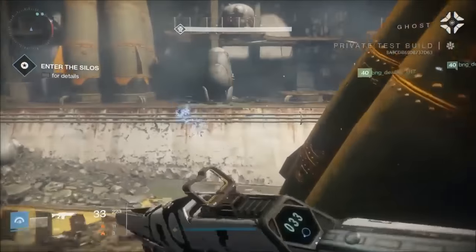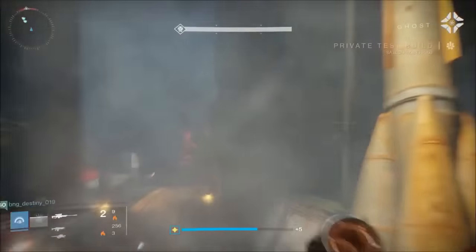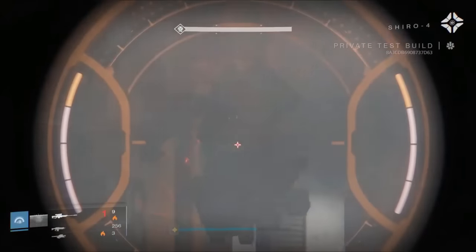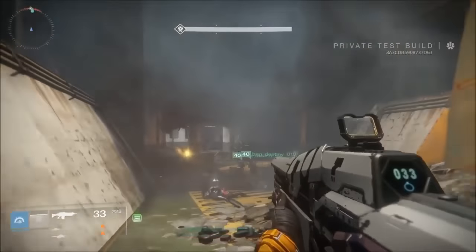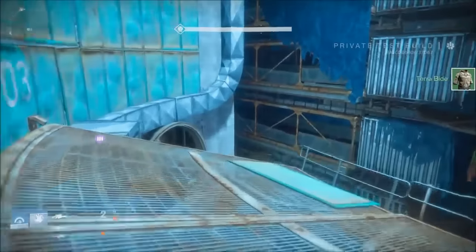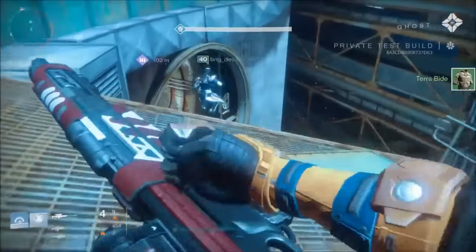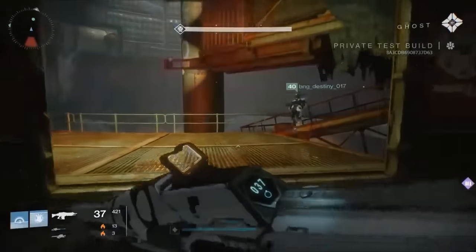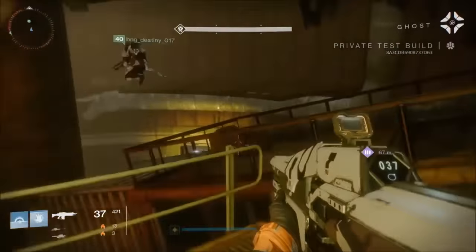I'm pinging new SIVA energy spikes below us — multiple nodes, all powering another barrier, but I can't nail down their locations; the readings are too sporadic. You know what to do guardian, find those nodes, unload on them, keep moving. Looks like the splicers have taken this hatchery. The hive bio-organic architecture is still intact but there are microbursts of SIVA activity all around us.